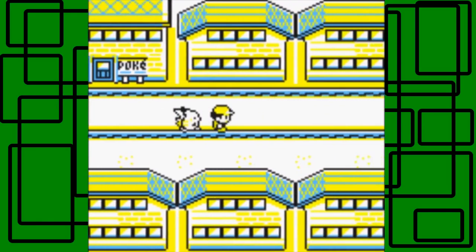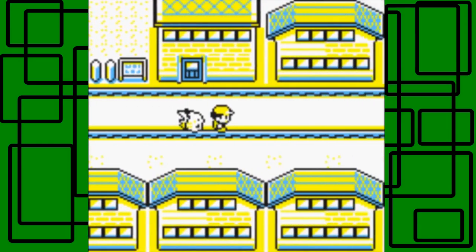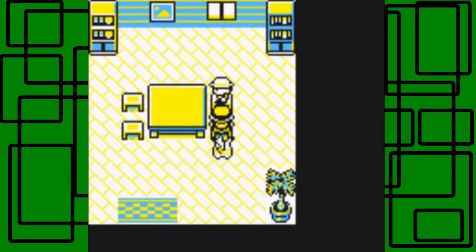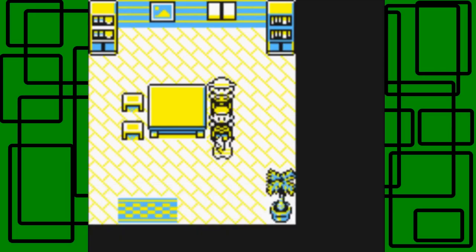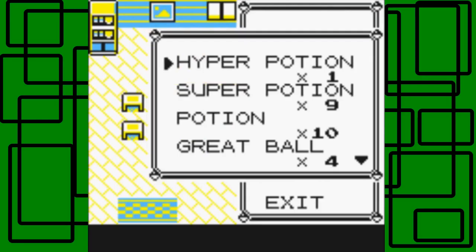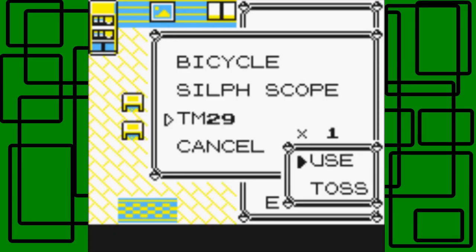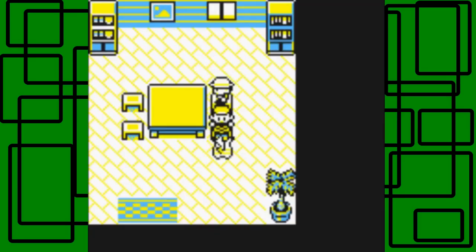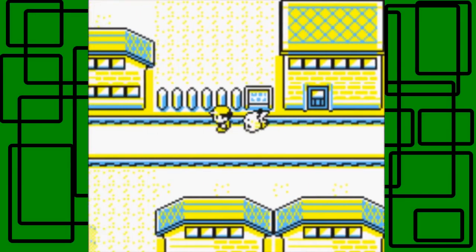I just wanted to heal up here so when we use Fly or something we can return back to Saffron City. This guy is Mr. Psychic's house — he'll give you the TM for Psychic. 'Don't say a word — you wanted this.' TM29, which is Psychic. I don't think any of my Pokemon can learn it, and it's not in any of my final movesets. I'm going to go back to the Pokemon Center and deposit it in my PC.